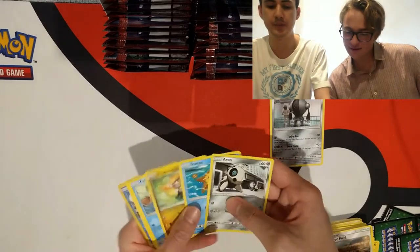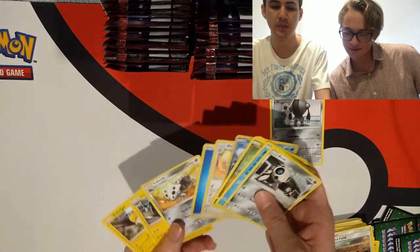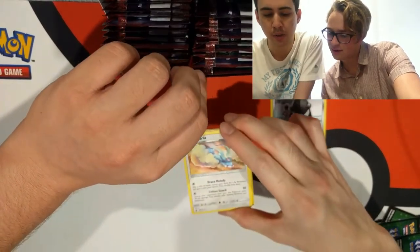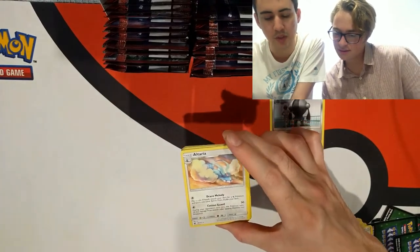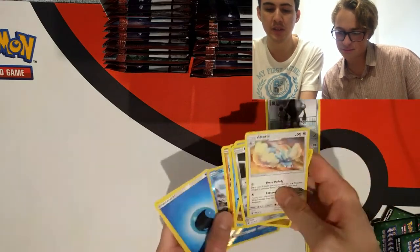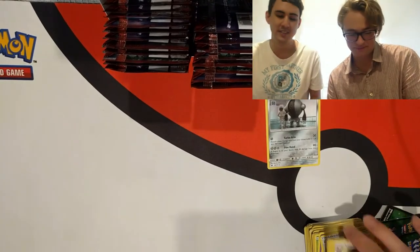Not a very good pack — the rare is Altaria. It searches for a dragon on a coin flip, and Cotton Guard does 30 damage with this Pokémon taking 30 less damage next turn. Just really not good. I'd be really disappointed pulling that pack.